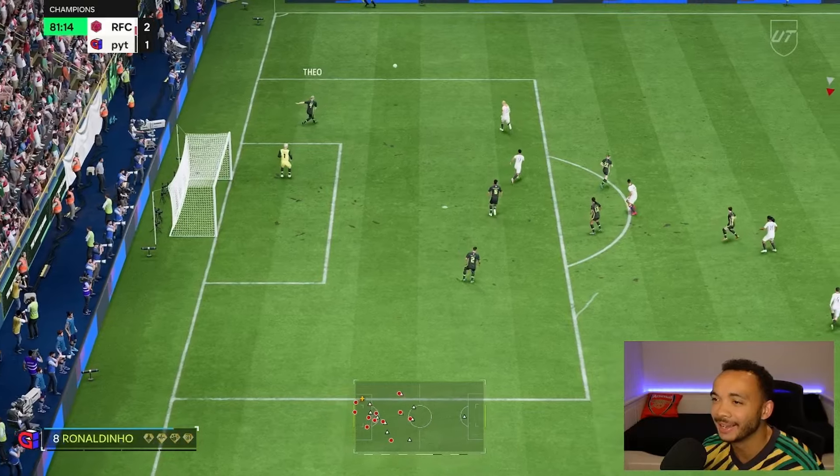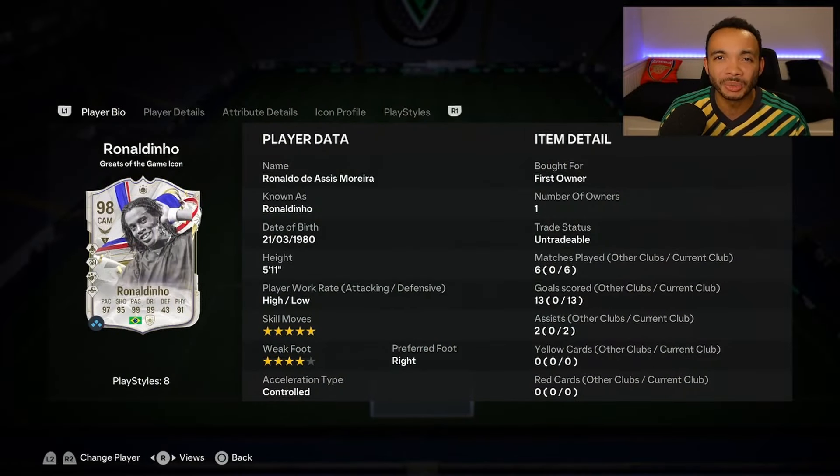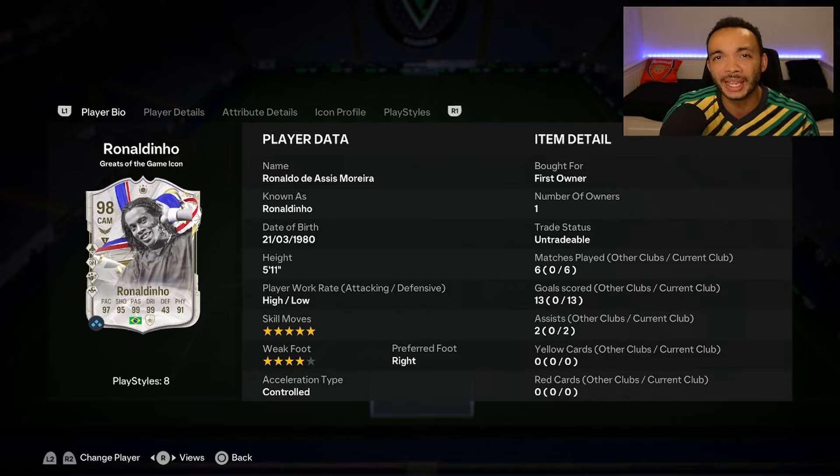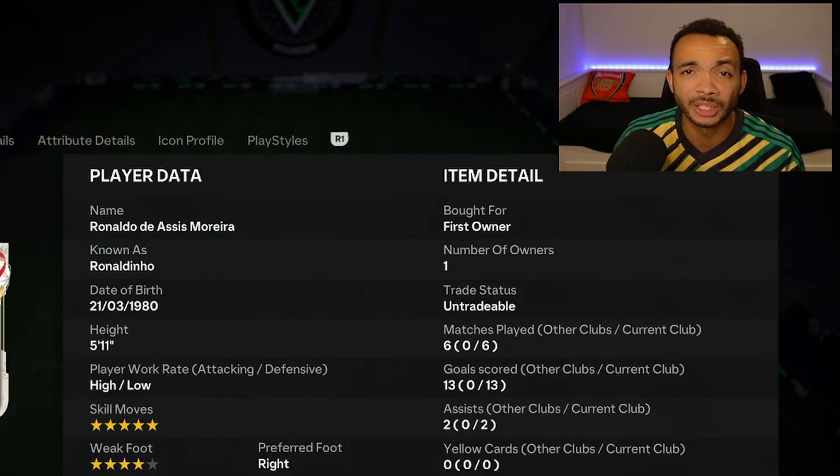That late hands up. In six games he got 13 goals and two assists — an amazing return. 98 Ronaldinho — you can look forward to getting this card at the end of the season objectives. There's only a week or two left in the game, and these are the sorts of cards you want to be using towards the end. He is so much fun to play with.